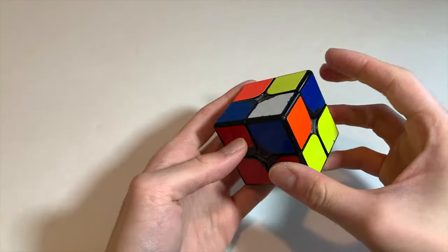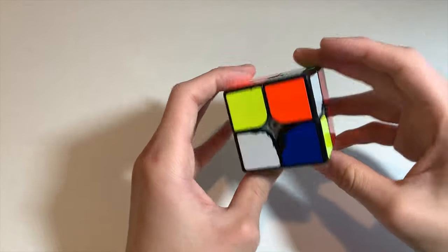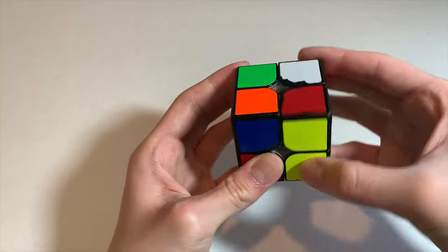For scramble eleven there are many options. You could do this into this, which isn't too bad, but I'm not great at spamming it. I think U' R' U' is good — you do have to re-grip, but that's the only bad part — and you can cancel into this.